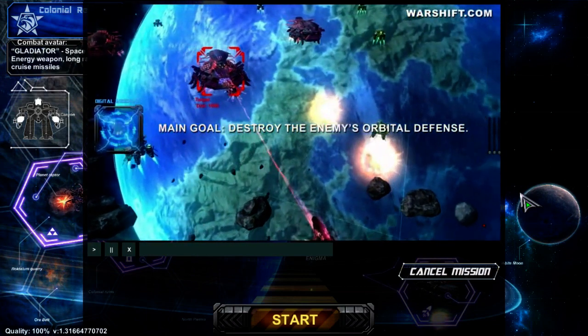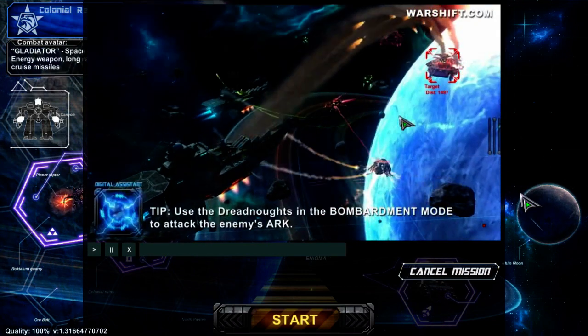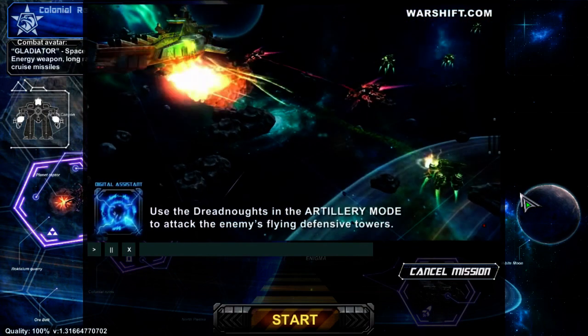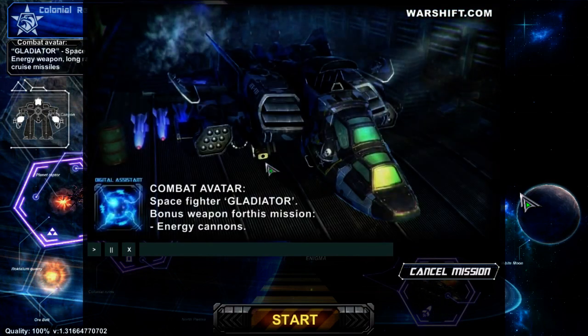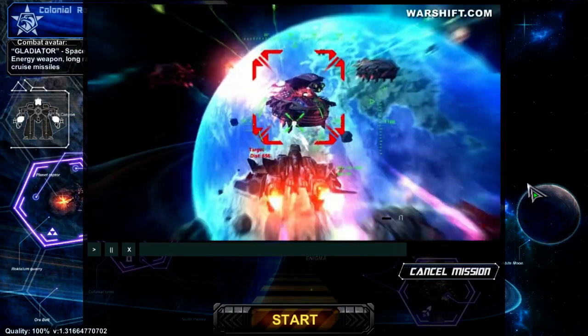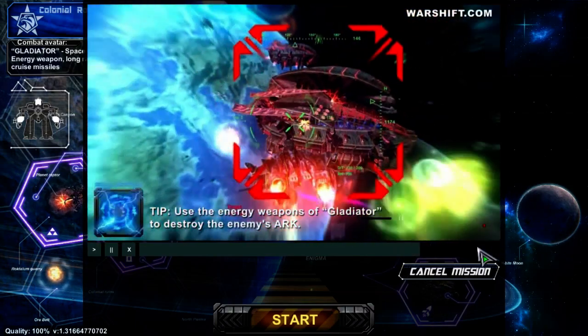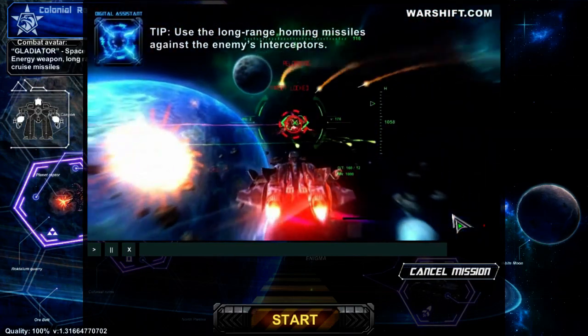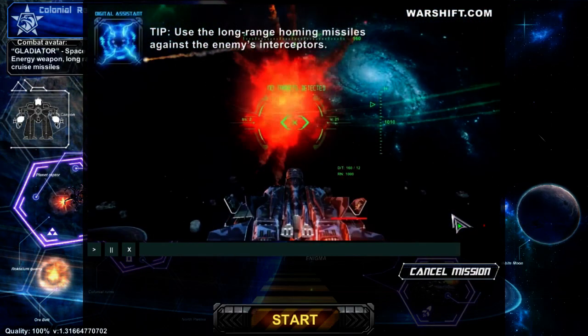Ooh! Destroy the enemy orbital defense! I can do that! Let's use the bomb mold to attack the enemy's arc! So I've got to kill the defense and take the arc out! Ooh, that ship's awesome! Use the energy weapons to destroy the enemy's arc! Use the non-range-looking missiles against the enemy's arc — oh, I see! Use rockets for the interceptors! Cool!